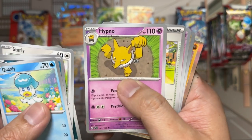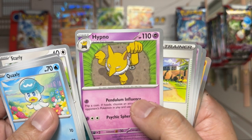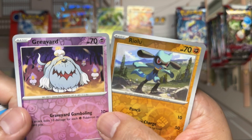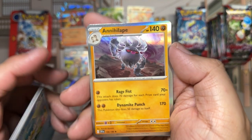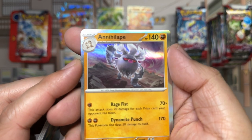Bombardier. Hypno — looking kind of reminiscent of an old card. Beach Court. Two reverses: Riolu and Grievard. And our foil is going to be Annihilape — what a name. Looking real menacing over there.